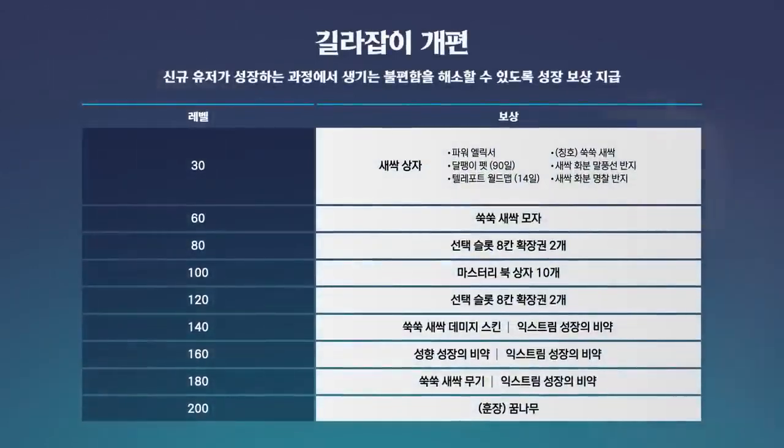such as a 90-day pet, power elixirs, teleport rock, mastery books, growth potions, and slot expansion coupons.